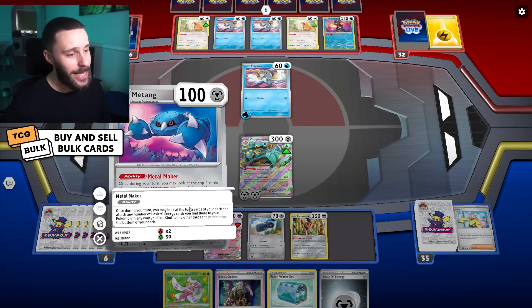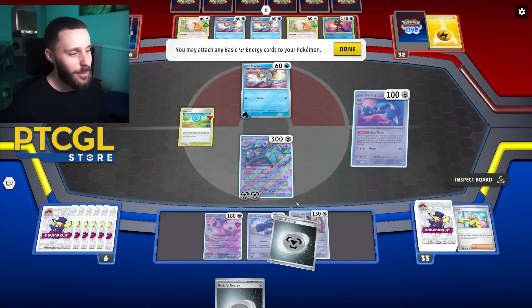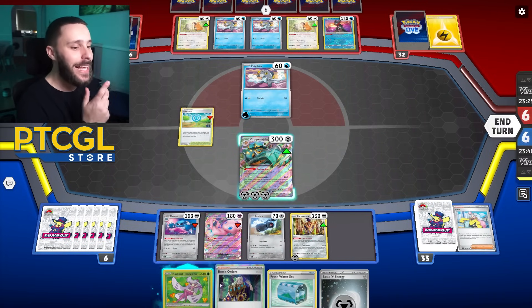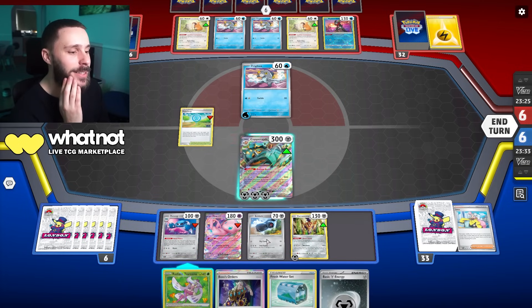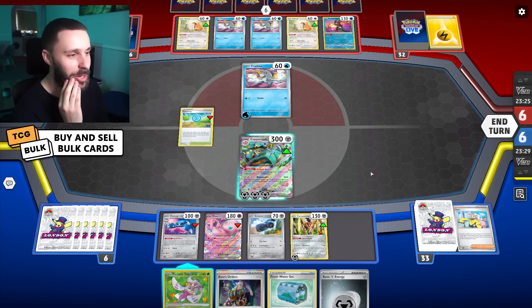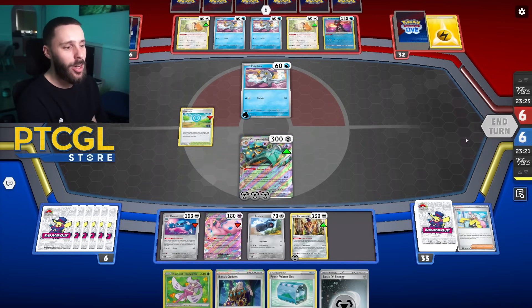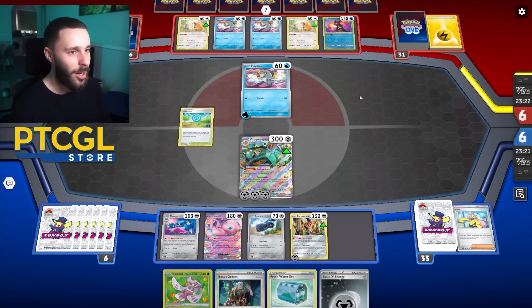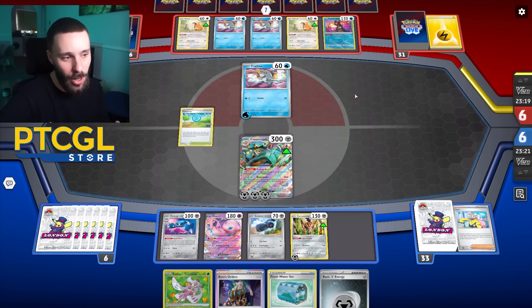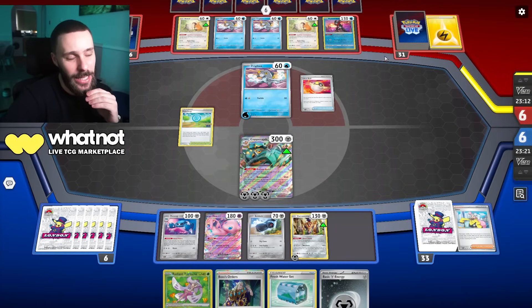We have to hit the Metal Maker, but we could just come straight in with Copperajah. Greninja is now less effective, only KOing one Beldum. I think I can just take the KO here. But if I attack, Greninja could take out both Metang because of the damage output. So I think I hold — it actually makes sense to hold here. I'm not going to take the KO because if I do, I put 30 damage on everything and Greninja has a field day. But if I just pass, they currently cannot get any attackers out, so they can't KO my Copperajah.